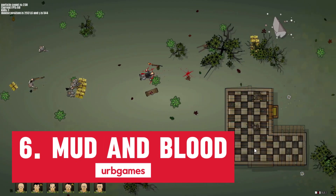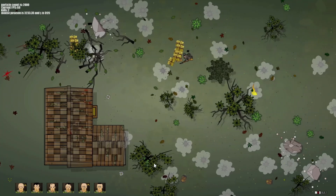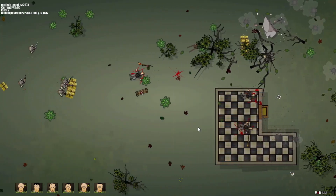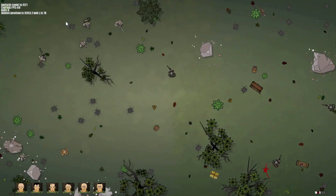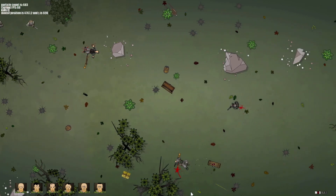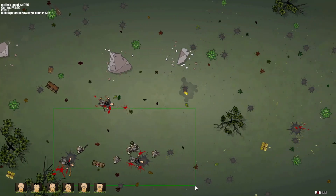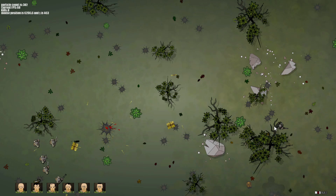Mud and Blood, the cult classic Flash real-time strategy game, returns with its signature take on infantry tactics. Command a small squad through brutal battles against unfair odds. This is combat. Experience the chaos and unceremonious violence of modern war where every decision counts.